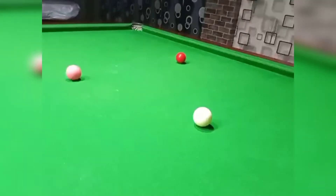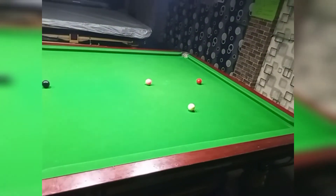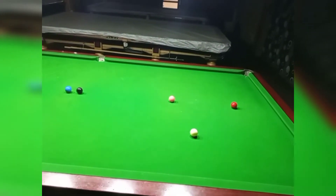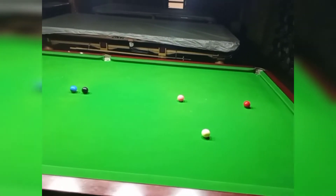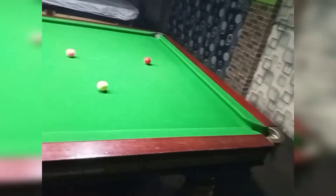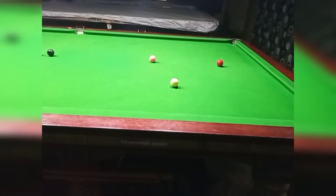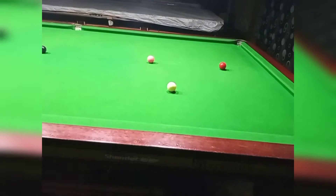This is the overview angle of the shot. The red ball is near the black, and the black ball is close to the blue spot. We have 35 points we need to win, and the black must be here.